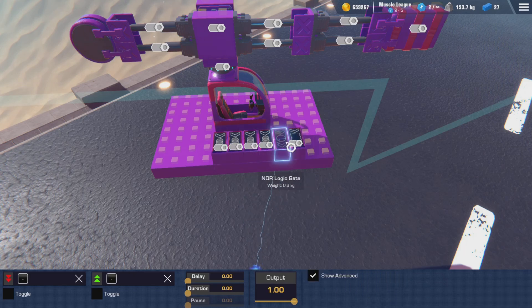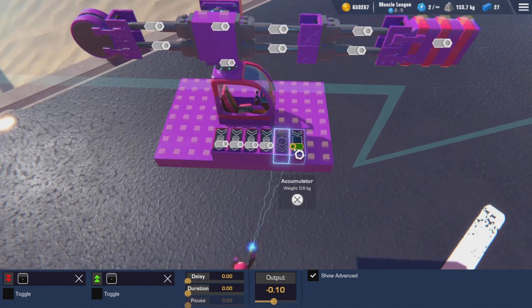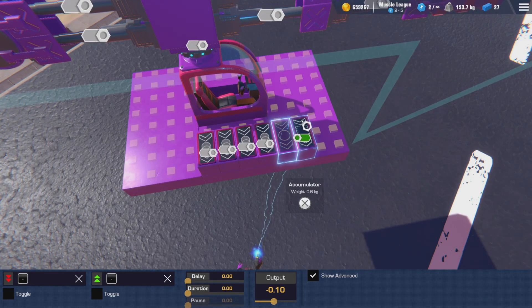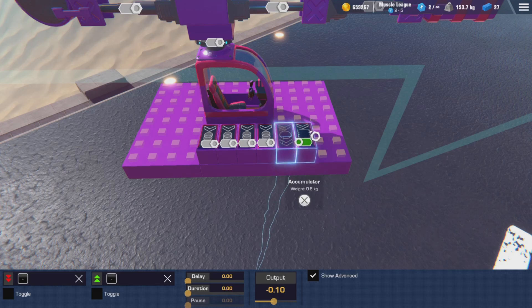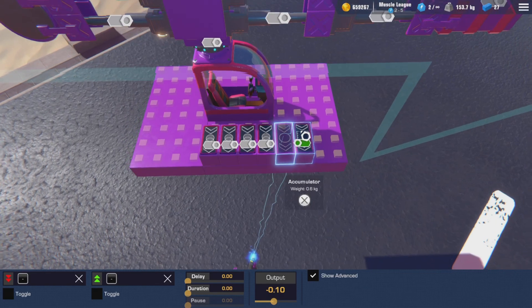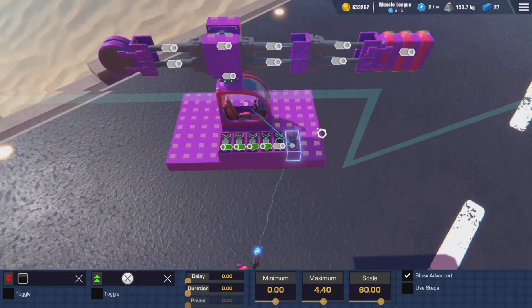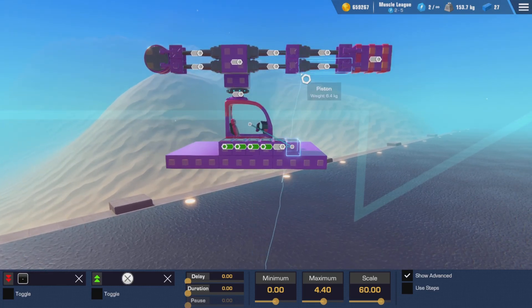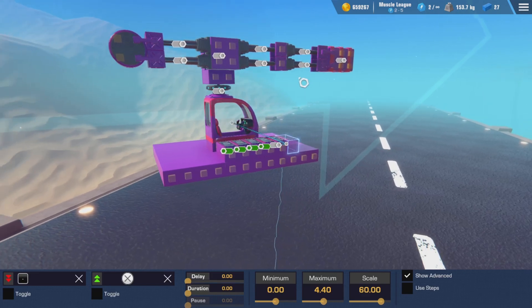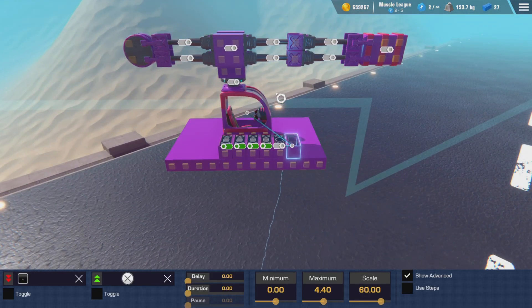Next, we're going to take our NOR gate and bring the output to negative 0.1, and attach that to the accumulator. This is our safety mechanism — it's designed to keep the cannon firing for the entire duration that the bombs are produced by the bomb bay, so it doesn't drop any bombs at our feet. It should launch all four of them successfully, even if you let your finger off the trigger too soon.